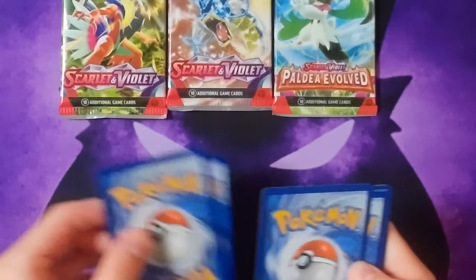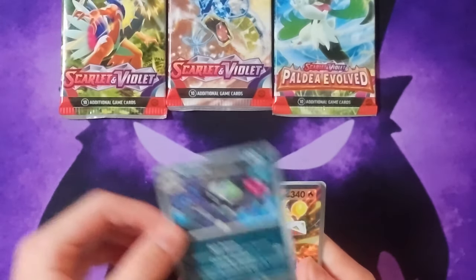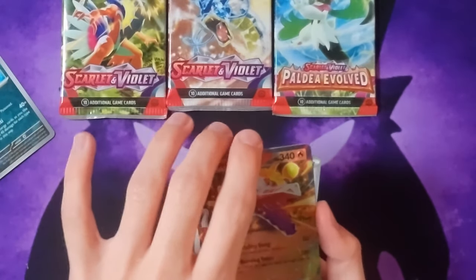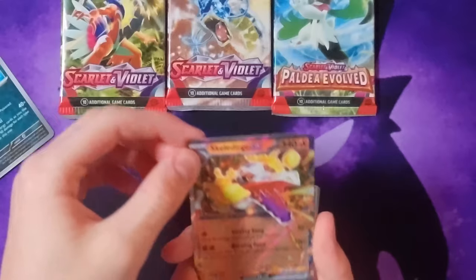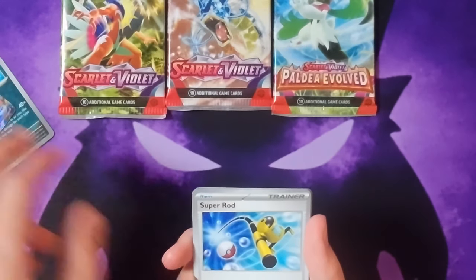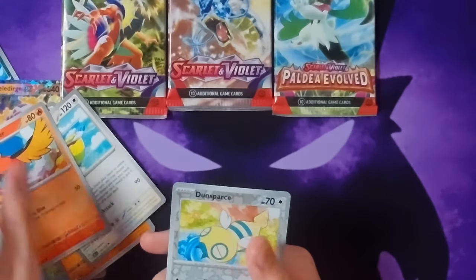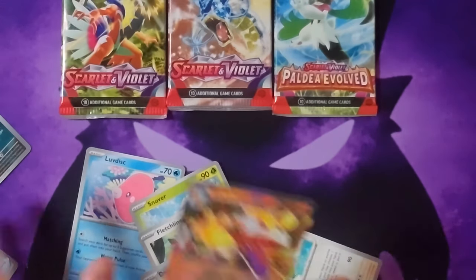All right, card trick — two maybe. We got a Skeledirge GX! 340 HP, that's actually really good. I remember I had this Charizard EX that had like 350 HP — this is almost as good as that one. Pretty good health for an EX. I definitely didn't do the card trick right, shouldn't have done that. Let's just burn through the rest of this. We got Snover, Fletchling, Pelipper, Fletchinder — dang it, sorry guys. But we did get a Skeledirge GX.